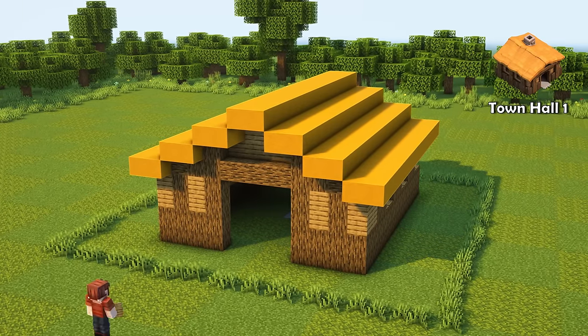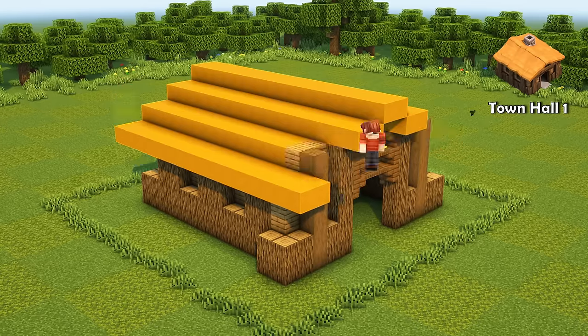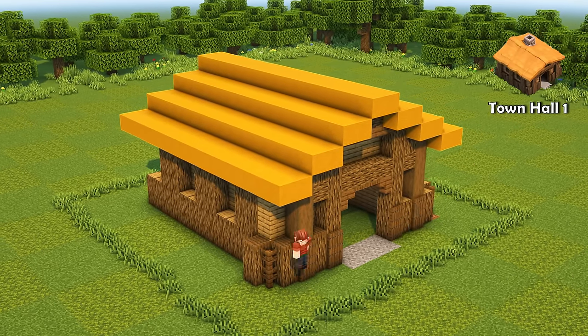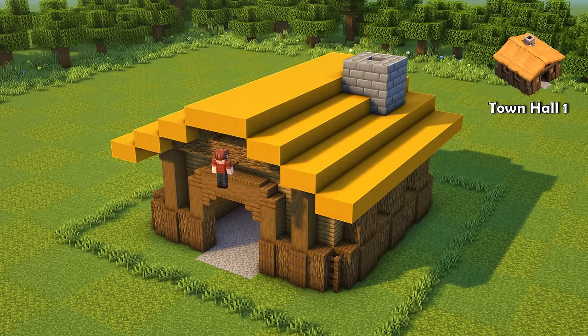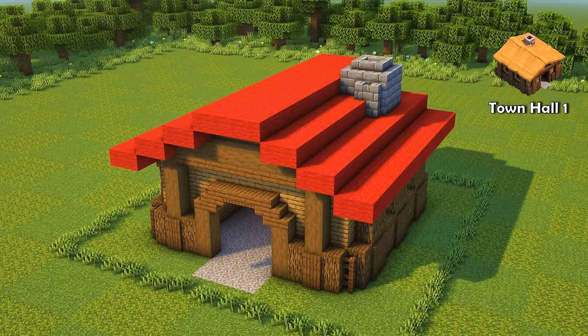Let's start with Town Hall 1. It's the first building you see at the start of the game — a cute little house with a nice and clean design. While it's the simplest of all town halls, it took me a lot of time to build it. I wanted to get the details and size right. The next town halls will all be based on this design.